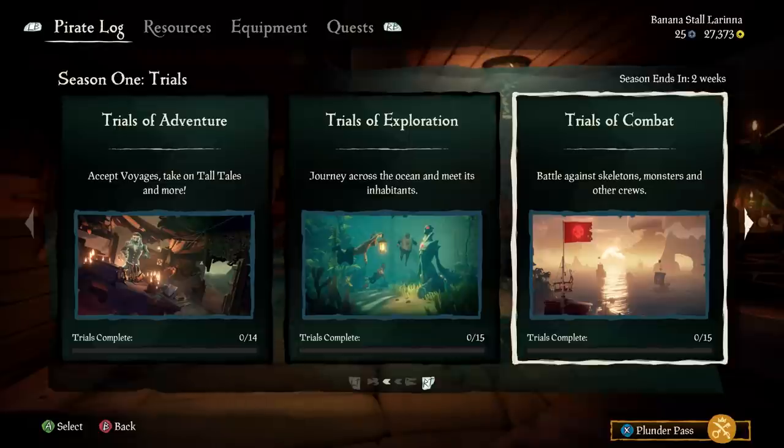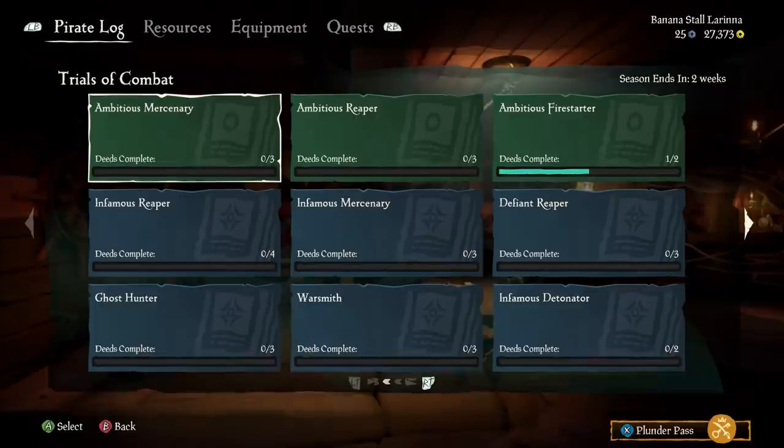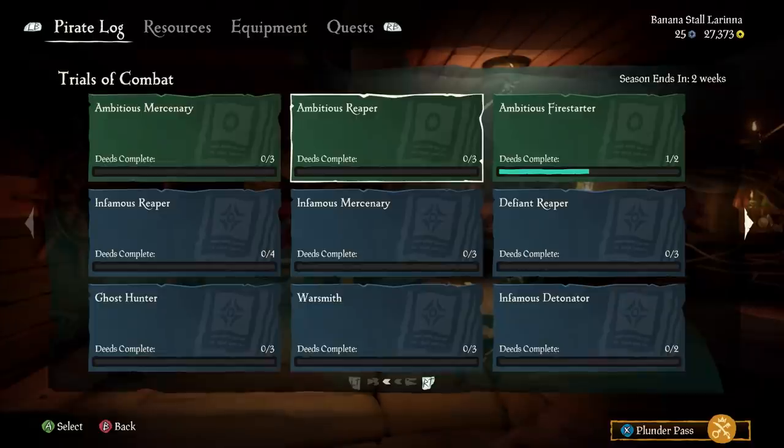However, for those completionists out there, the pirate renown tab will also display all the tasks you need to complete to help fast track you to level 100.